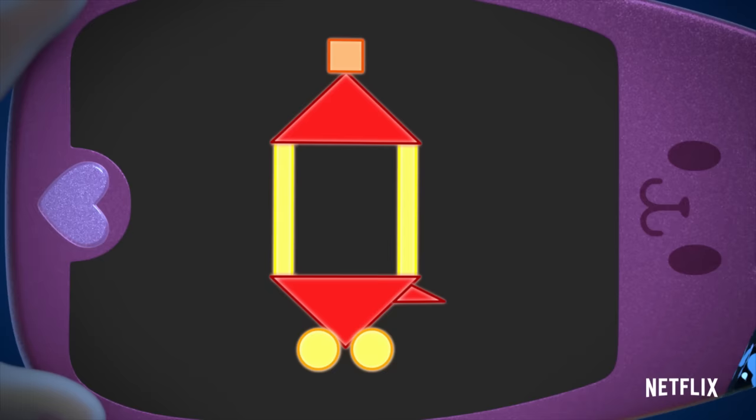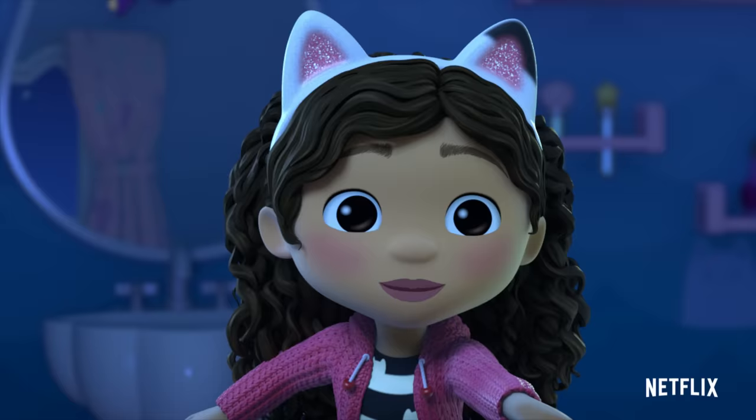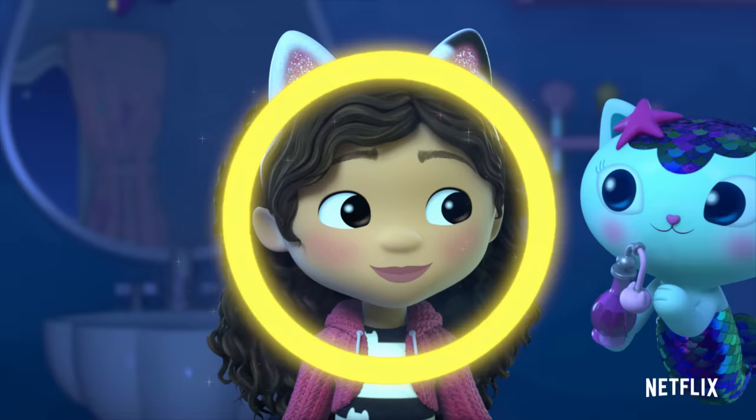Let's see — how many circles do we need to build a caboose? Two! Pandy made the first circle. Do you want to make the second one? Here, hold this glow stick. Now, move your arm in a circle, like this. Give it a go! It's working! Got it! Great job!